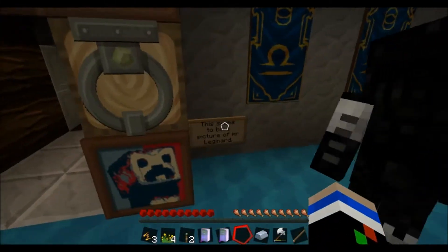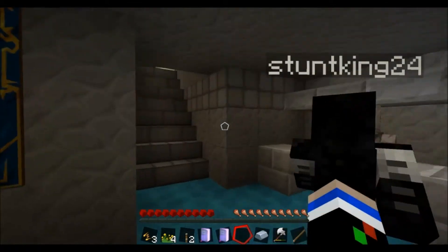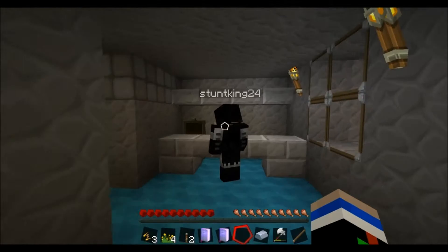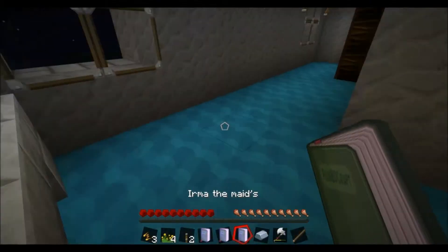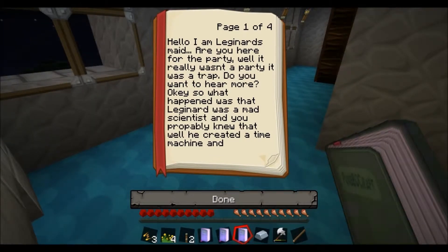Oh, this song man. Is this 13? It needs to be a picture of Mr. Legendard. It's blurred out. There's a chest with a book in it. It says... okay, this is actually kind of creepy. Hello. You can read it. It's back in the chest. It's four pages. I need to do a girl voice. Hello, I'm Reginald Spade. Are you in here for the party? Well, it really was the party. It was a trap. Do you want to hear more?